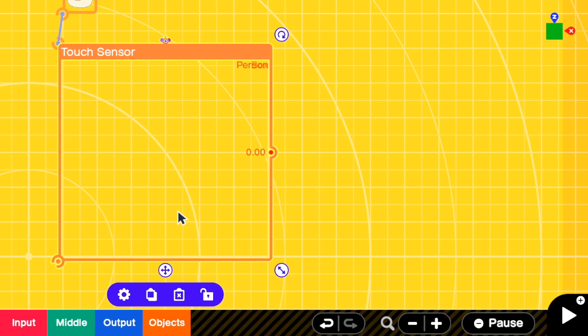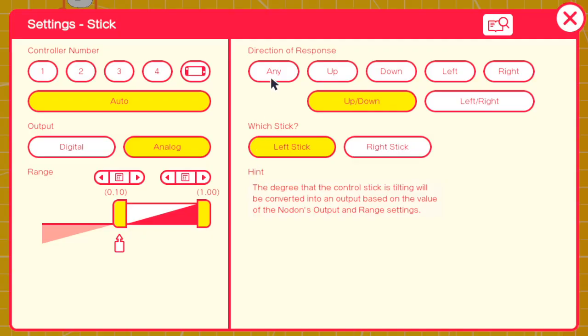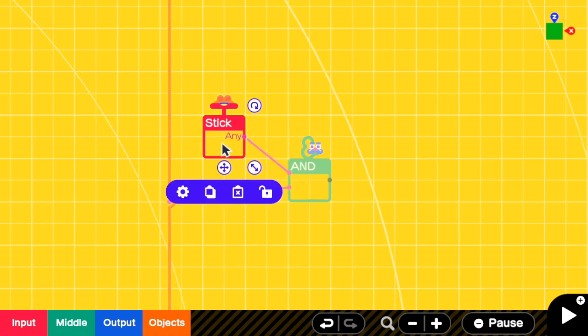One way is to use a speed sensor, but for this case I can use a left stick movement because there is no obstacle. Then I have to go to the left stick settings. Here I need to detect all directions of response. We need both conditions to be true before we can have a random encounter, so we're going to add an AND nodon. This AND will output a signal if a person is walking in this area and a person is moving by pushing the left stick in any direction.